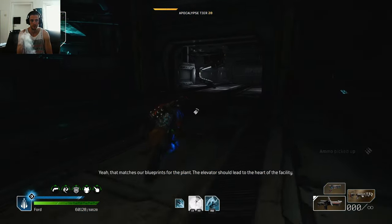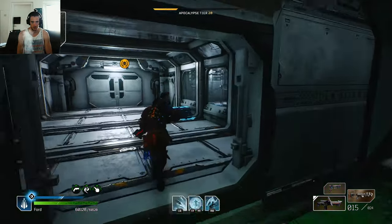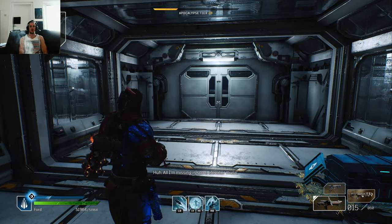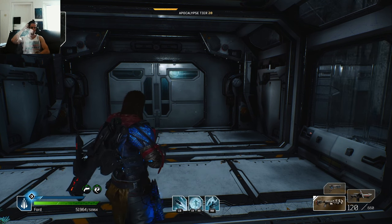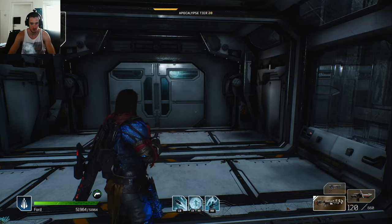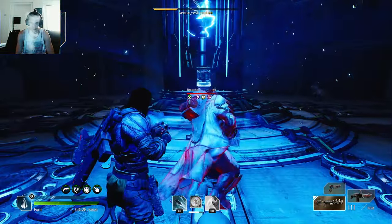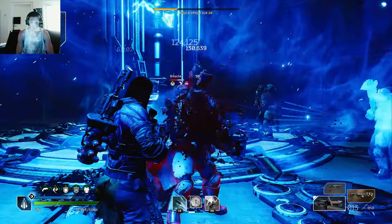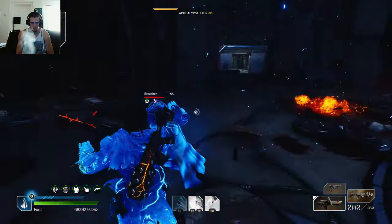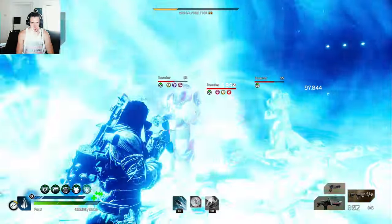There's an elevator in this lab — that matches your blueprints for the plant. The elevator should lead to the heart of the facility. All I'm missing is some elevator music. Please don't kill my ears when you open the door. I'm not using the shotgun right now — there, now I'm using the shotgun.